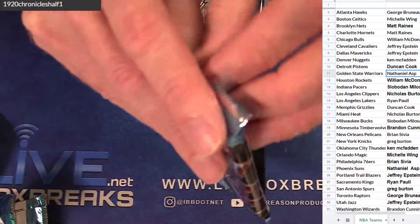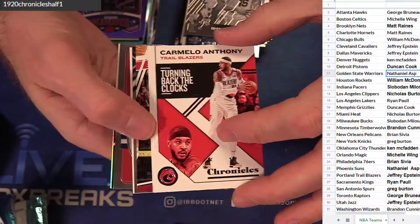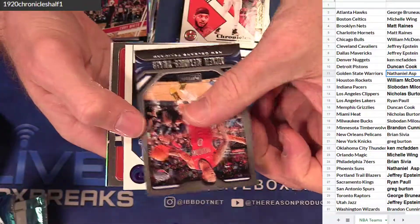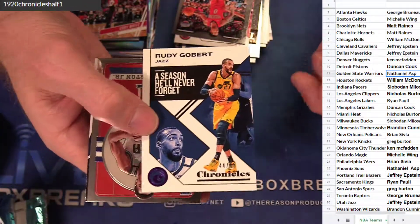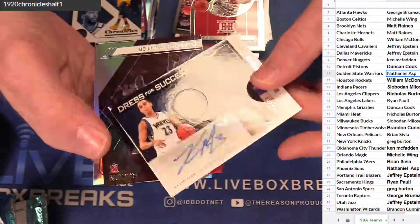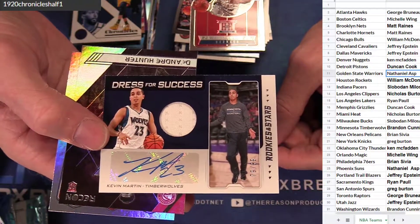Oh yeah! Thanks Noah — pretty excited about it, man. I've been watching too. Got Mellow. Kobe White. They reached out to me — I didn't even contact them. That was pretty cool. Let Gobert — 49. We got PJ. Got Kevin Martin Jersey Auto — 99. Brandon.